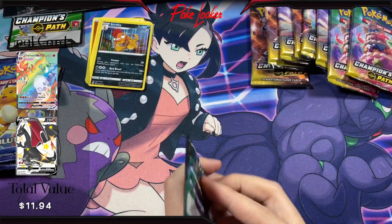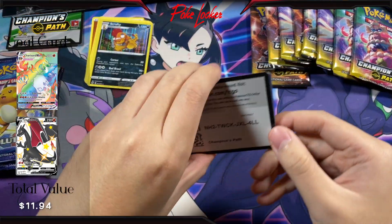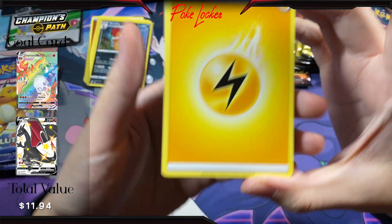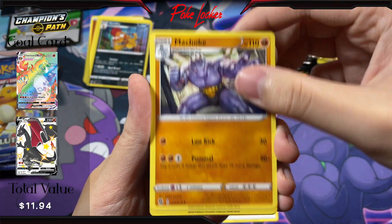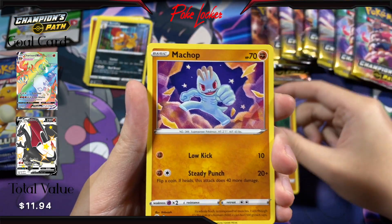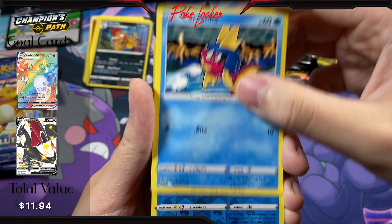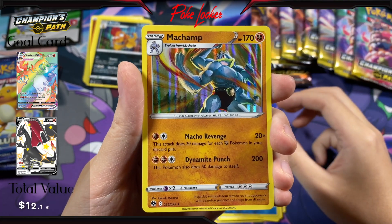Pack number two. Code card. Energy, Beedrill, Machoke, Rotom Bike, Rolycoly, Machop, Vulpix, Potion, Carvanha. A Reverse Carvanha and a Machamp Holo.